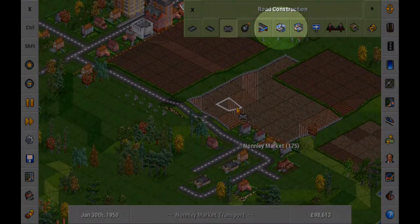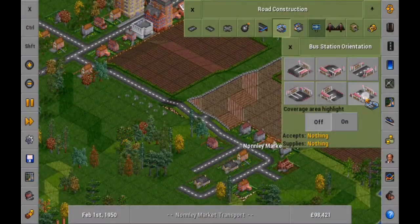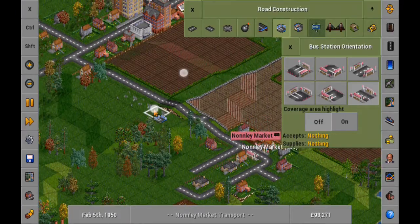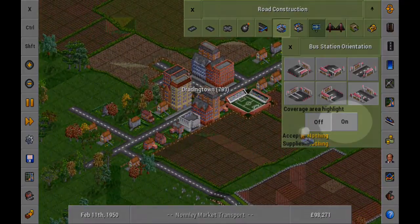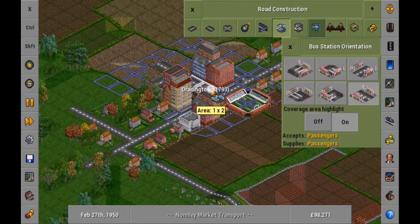Select the bus station tool to place a new station. You can choose the orientation of this station. Turning on the coverage area highlight will show you which industries and homes will use the new station. Try to cover as many buildings as possible.